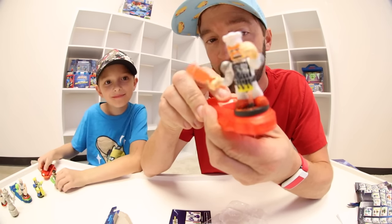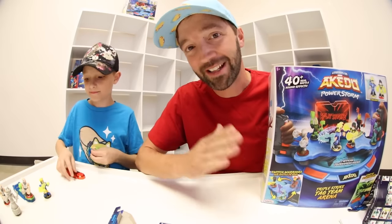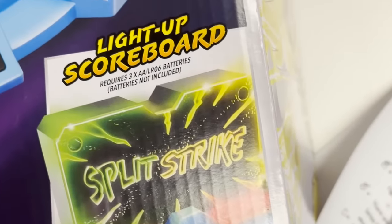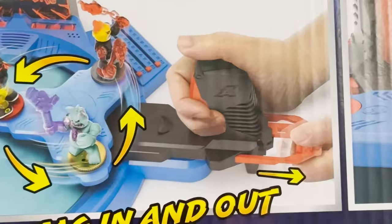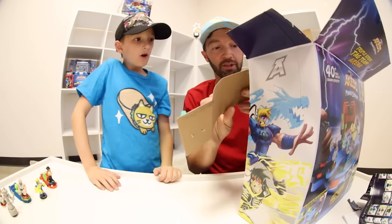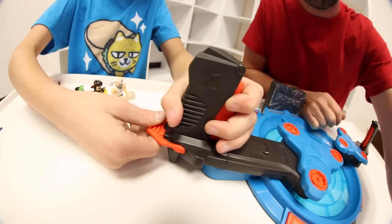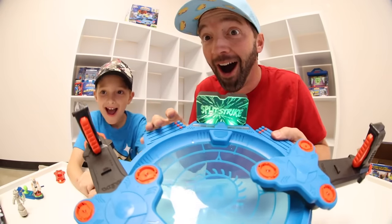Now it's time for the triple strike tag team arena - the big set from Legends of Akato Power Storm. Look at this beautiful box: 40-plus real battle sound effects, switch warriors mid-battle to win, a light-up scoreboard, and it comes with two exclusive warriors you can't get anywhere else. You assemble your team, tag in and out, and there's a split strike button that lights up the scoreboard. The controllers feel awesome - you pull this back and that's how you tag a new warrior in.